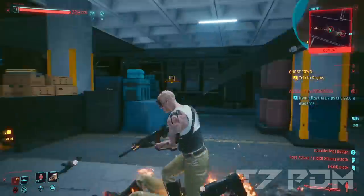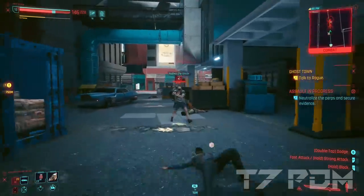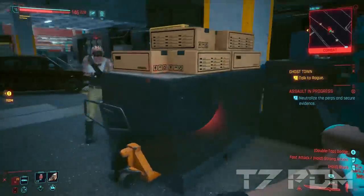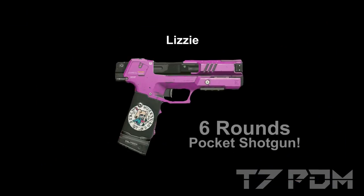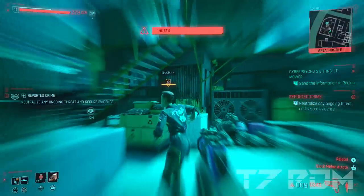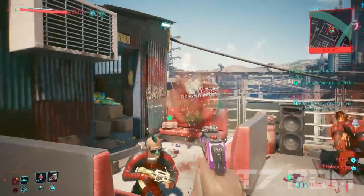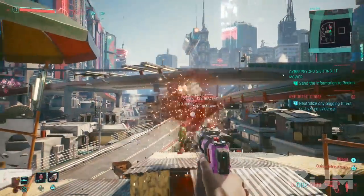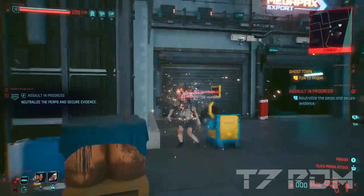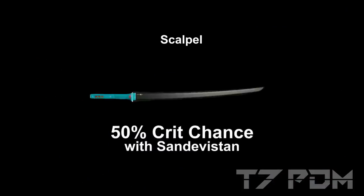In this video I will show you a totally overpowered level 15 build that is able to one shot every enemy even on very hard, and also a new money glitch that is even doable if they patch the first one. The first weapon we will use for this build is the Lizzy pistol, which is a 6-round pocket shotgun with an insane headshot damage multiplier. The Lizzy has 6 shots that are more than likely to make critical headshots with its 240% headshot multiplier. Our second weapon of mass destruction will be the Scalpel.